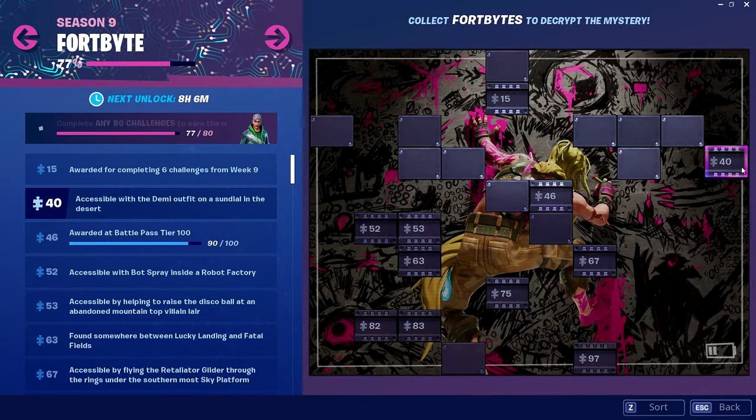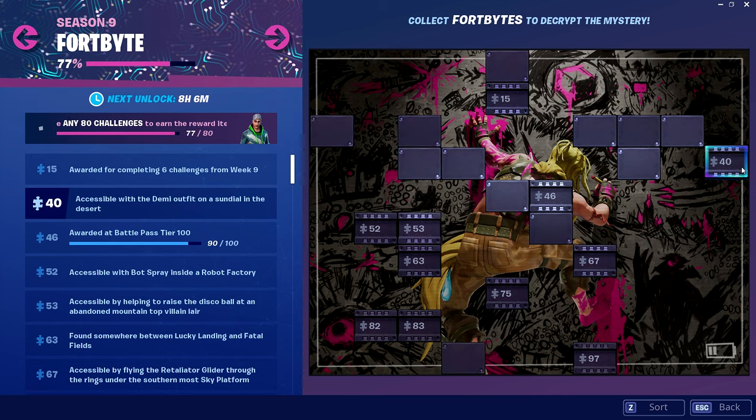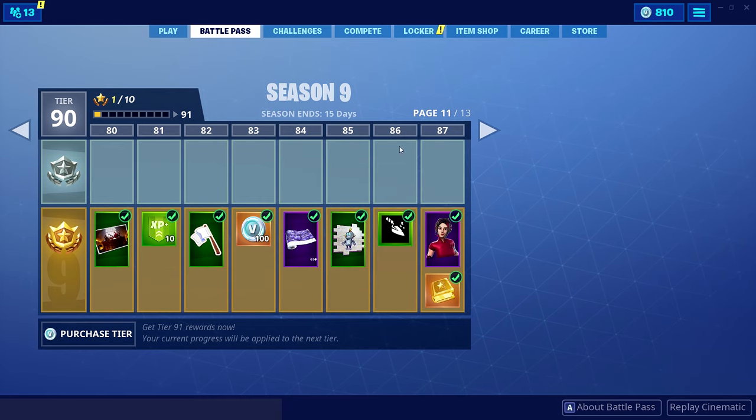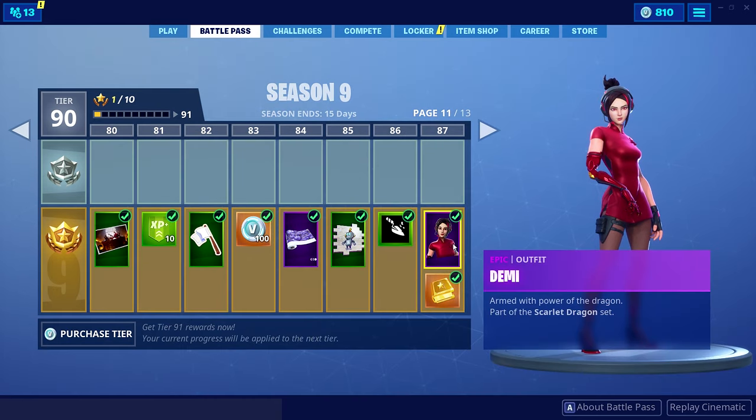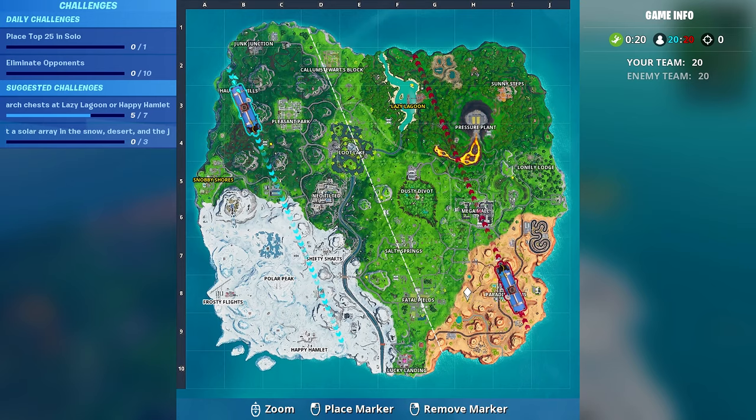The description we get with Fort Byte 40 is: accessible with the Demi outfit on a sundial in the desert. First, go into your battle pass and make sure that you're at least tier 87 so you have the Demi outfit unlocked. If you do have it unlocked, go into your locker, put it on, and save and exit.